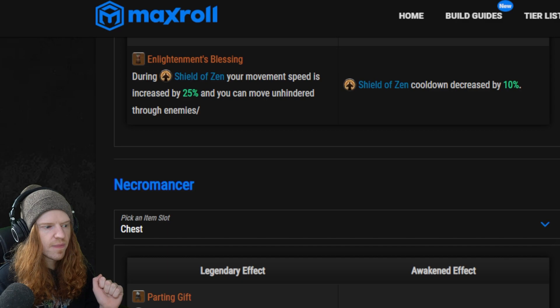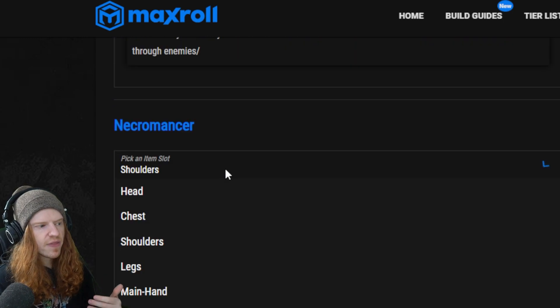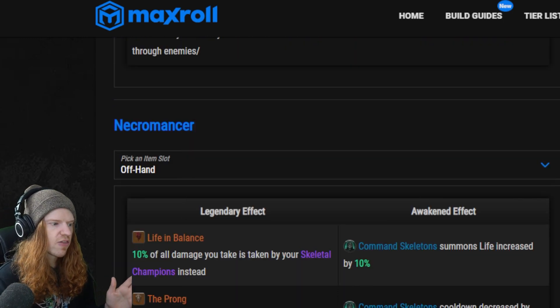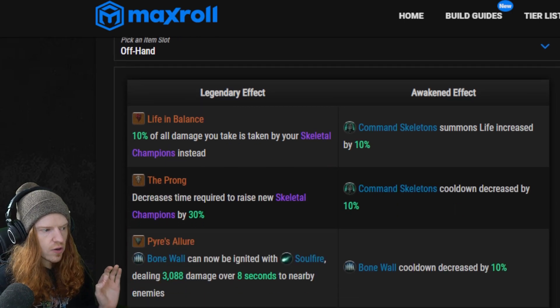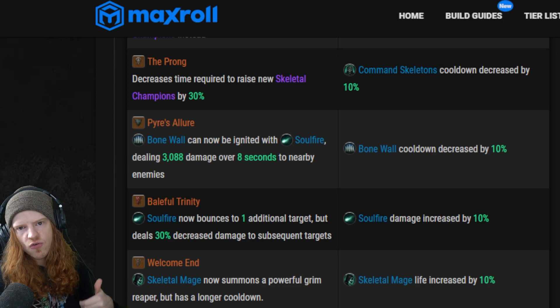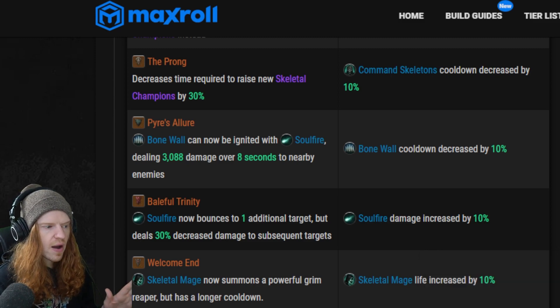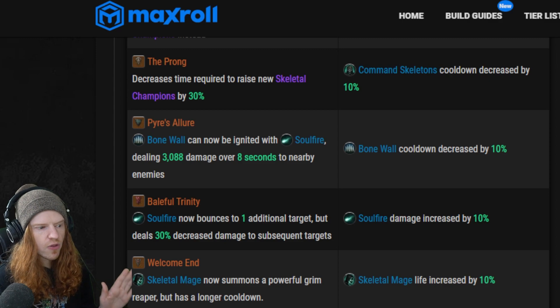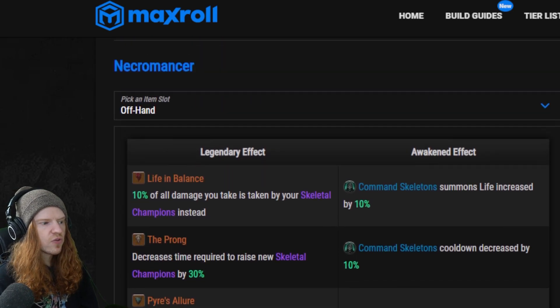Both the awakened shoulder and chest plate are going to reduce the cooldown of bone armor, so you're going to have that up even more often. For off hands on the command golem build, the Beacon of the Lead is going to increase your AOE molten golem damage and increase its summon's life by 10 percent when awakened. Alternatively, your bone golem splits into two smaller bone golems when it dies, which increases summon damage by 10 percent when awakened. I'll probably end up doing Beacon of the Lead for the damage increase and summon life increase.